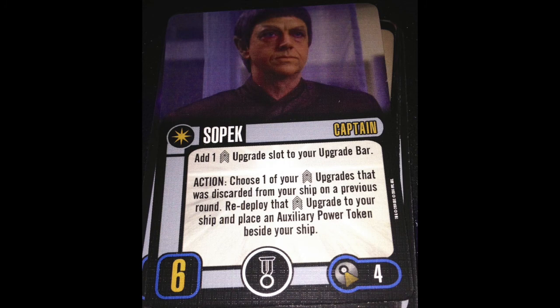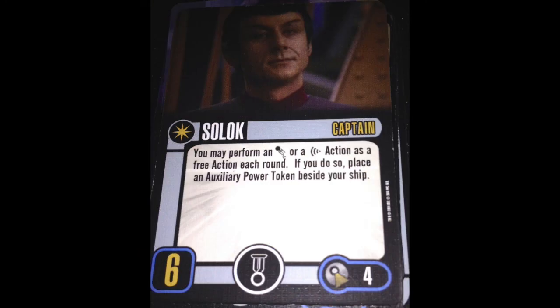Next up, we have Solok. You may perform an evade or a scan action as a free action each round. If you do so, place an auxiliary power token beside your ship. Easy fix: get rid of the auxiliary power token. Vulcans have a lot of ways to get rid of aux power, but he should be a free action captain — not a free action and an aux power, just a free action.